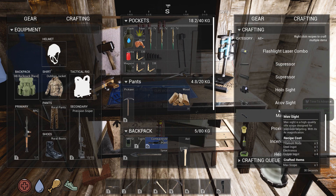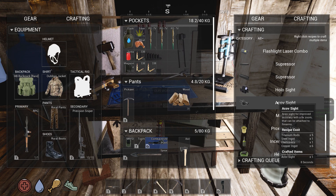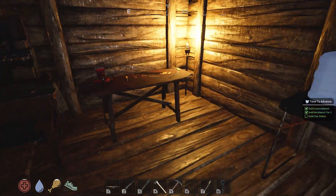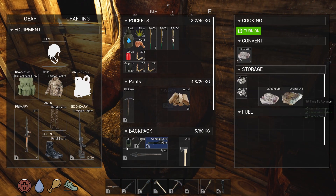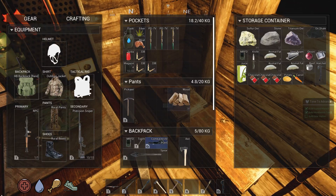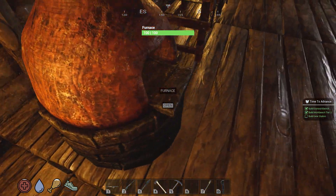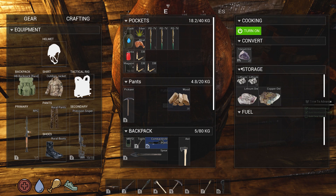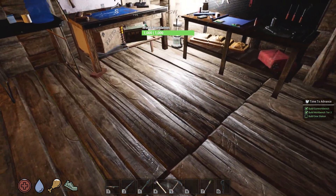That'll give us the 8x scope zoom that we need. For this one I need five titanium rods — we got four, we need another titanium rod. I need one more titanium rod. Let's go melt some of this down, get that lithium out. We'll get that in place, move this stuff out of the way, get this in here, split these, and we'll get that going. That'll give us another titanium rod once that's melted.